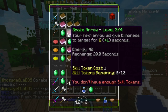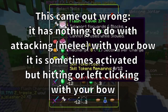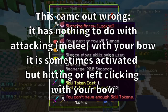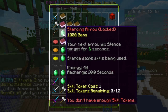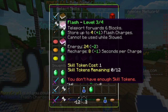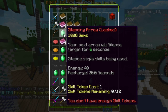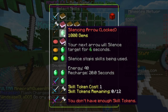Your bow abilities have to do with your arrows - it's nothing to do with hitting with your bow. For the other classes, it's just what your arrows do. Here we have Silencing Arrow, which will silence opponents for six seconds. Silence stops skills from being used.